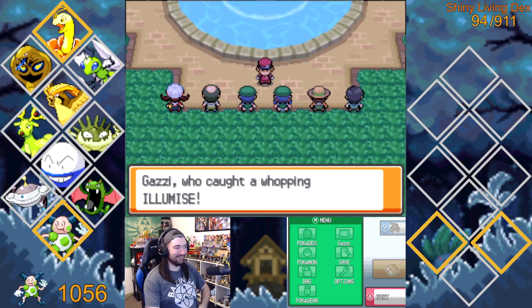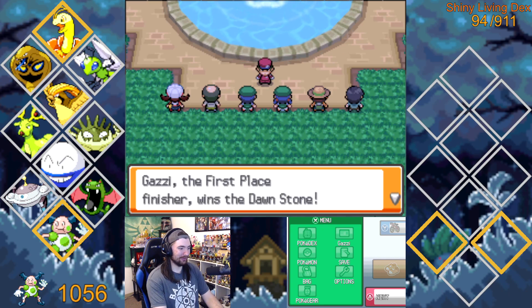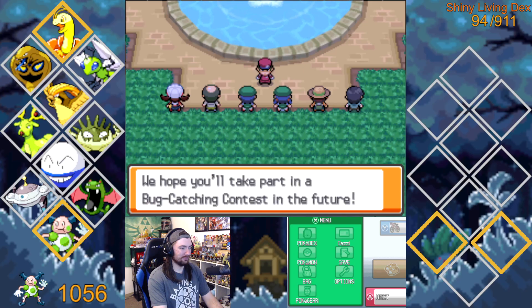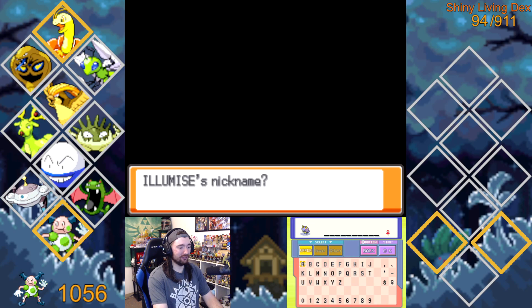We did win! 309 points. I'm going to get a Dawnstone. Oh, that's cool. It won us a contest and got us a Dawnstone.